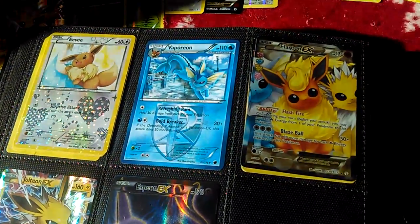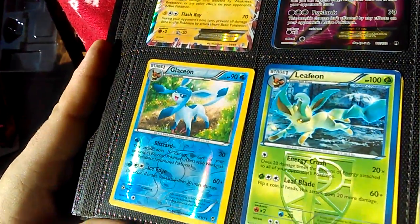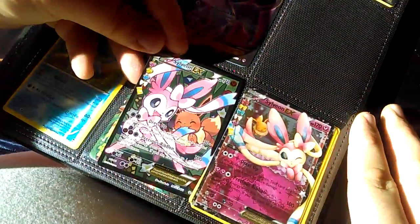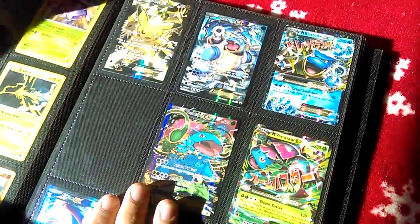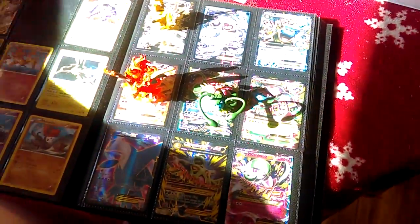We've got Eevee, Vaporeon, Flareon, Espeon, Glaceon, Vaporeon, and Jolteon in the collection. We're going to add this Leafeon EX in the front here. Now I gotta decide which art I like better — this one's a full art so it's going to the front. Eventually we'll all have full arts, and there's a special spot laid out for Charizard here, along with the promo cards and figures.